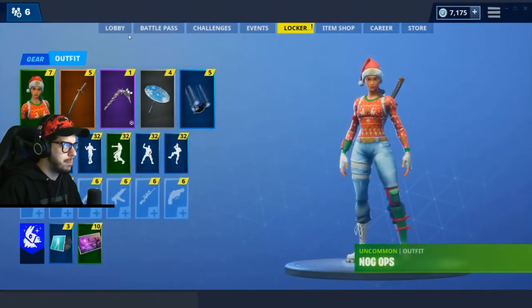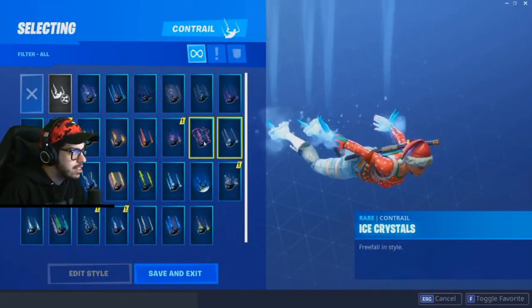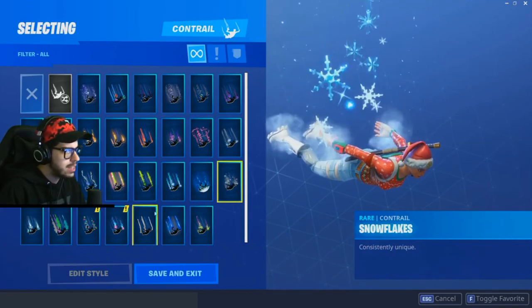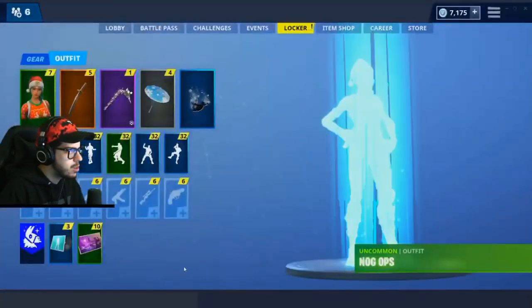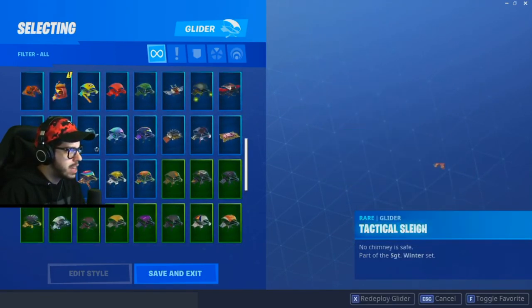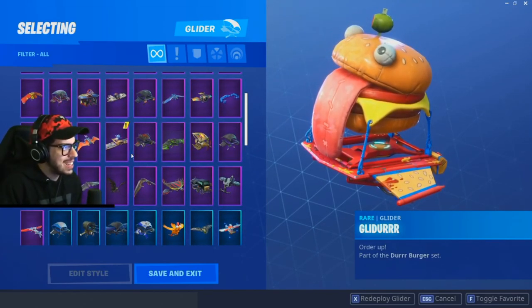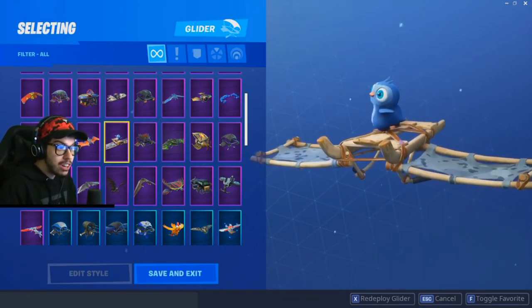Boom! Now it should show us everything we're missing. The locker has changed. We got Snowflakes contrail, Swirls looks sick. A couple of new gliders: Royale Air, the Tactical Sleigh — look at that one — and a hamburger glider! That's awesome.